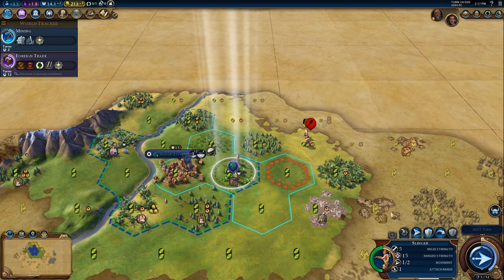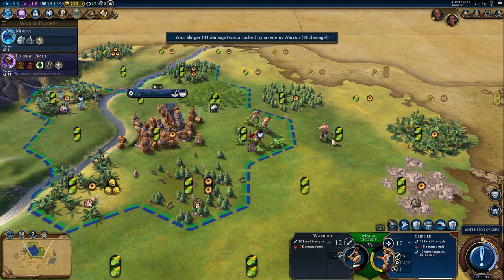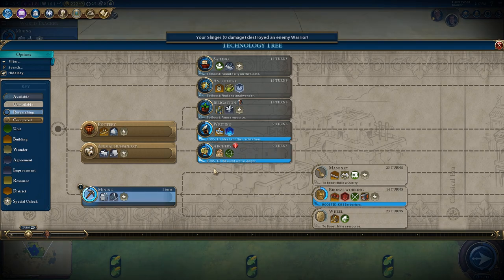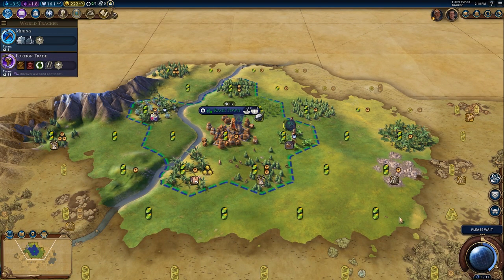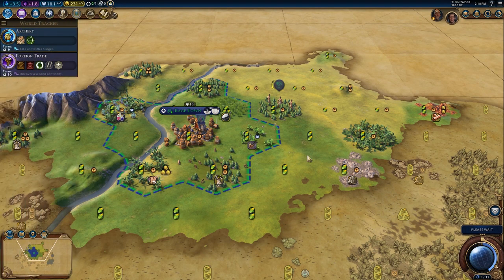You jerks — you going to come at me or what? I'm going to get in these woods and fortify. Man, this is rough. There he comes — they want a piece. This might be my second kill. Do you need two kills for archery or one? I think it was two. There we go — there's our second kill. I think it was just one kill actually, but whatever. Those were for bronze working — 'killed three barbarians.' And we did get the archery boost as well. Okay, we're starting to pull it around a little bit.